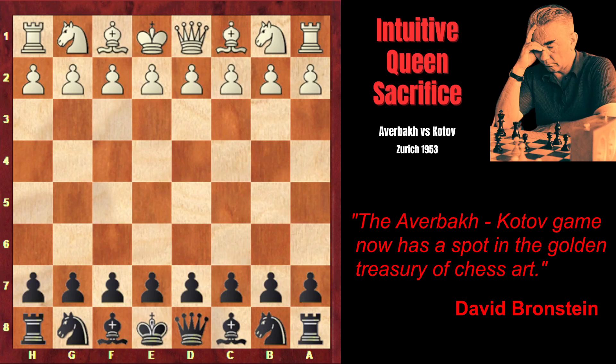This game won the first Brilliancy Prize in the famous Zurich 1953 Candidates Tournament. Grandmaster Kotov intuitively sacrificed the Queen just for a pawn and started a deadly king hunt. Later in the game, in order to avoid checkmate, Grandmaster Averbach had to give up first the exchange, then the bishop, then the knight, and eventually the queen.